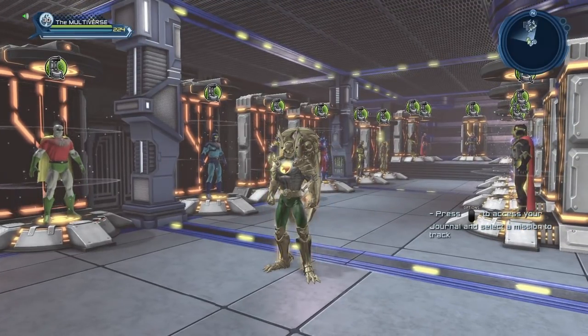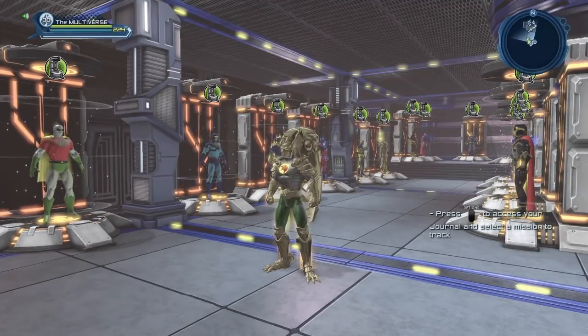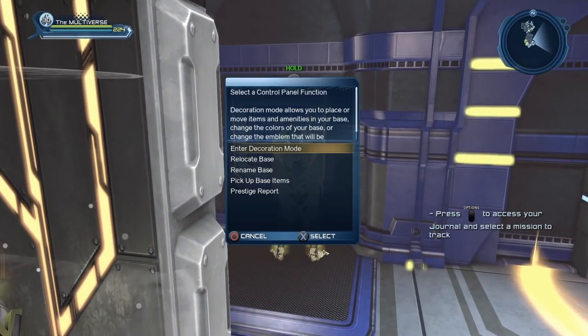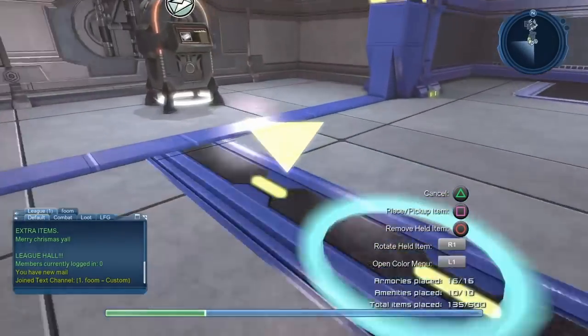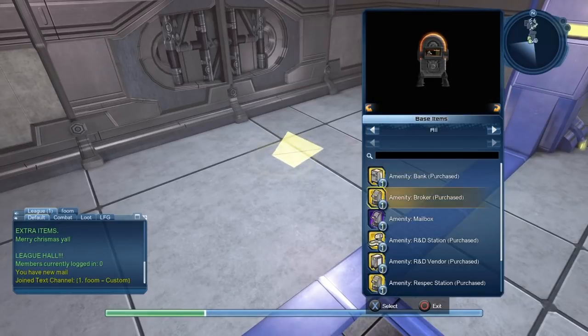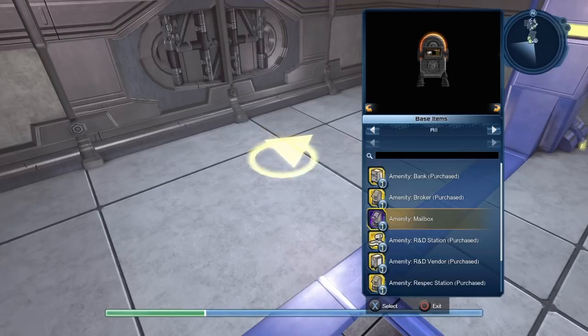You can purchase amenities from the marketplace, but you can also get some amenities by gathering certain collections in the open world. So if you're like me, I have armories that I've purchased, but also amenities I was able to collect by gathering collections in the open world. You can see the purple amenities — those are amenities I collected via open world collections — and the yellow amenities are the ones I actually purchased.